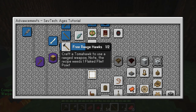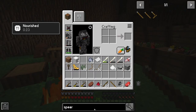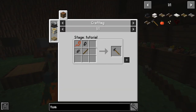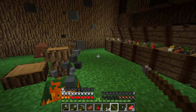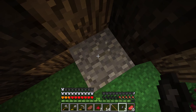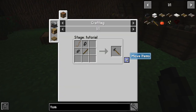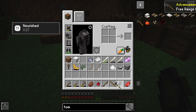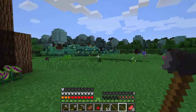Next up achievement-wise: Tomahawk. A simple enough recipe, and for this one it requires a flake flint point, which we get by hitting a flake flint on a stone again. And because this is only a 2x2 recipe, we can easily make this in our inventory.